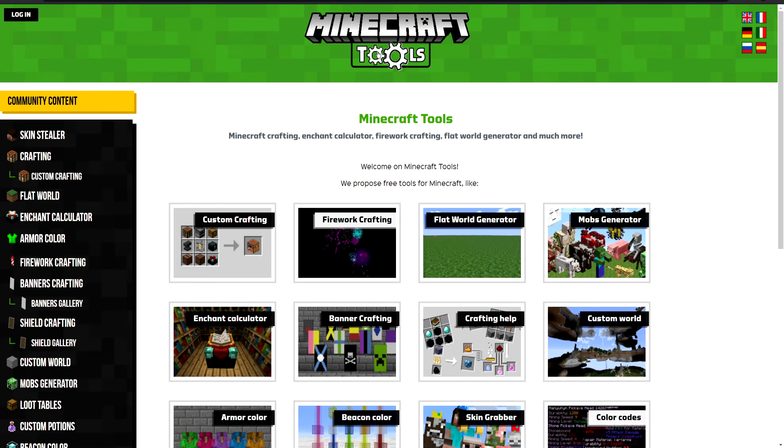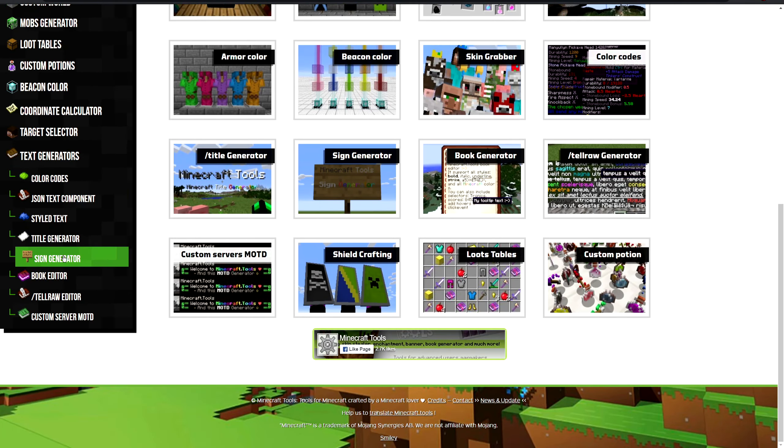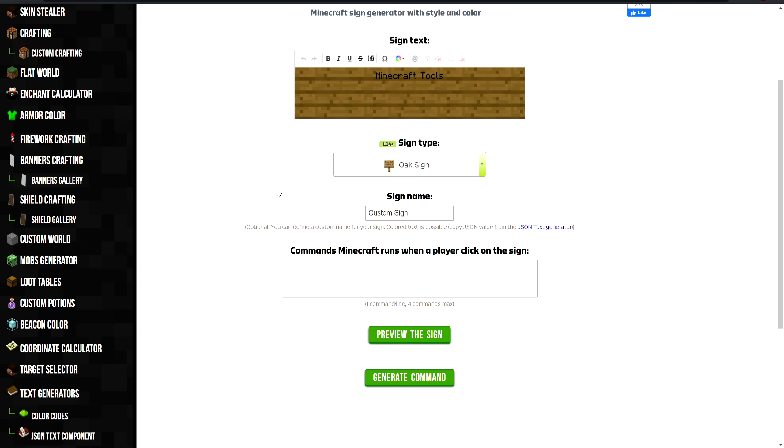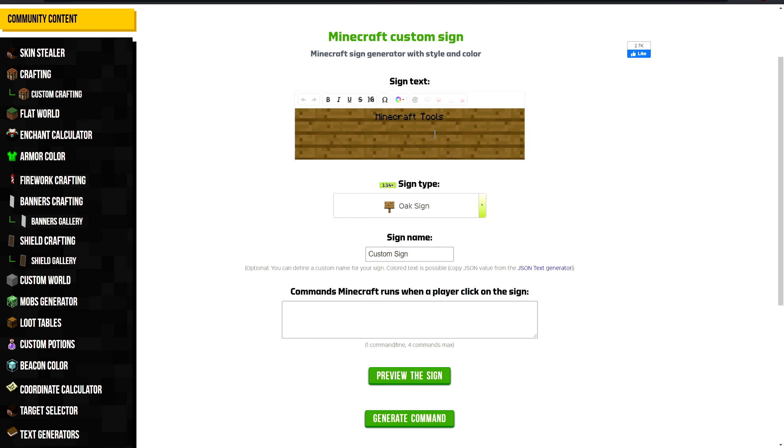Now what you want to do is go to the link in the description and I should have the link for this down there. Or you can go to minecraft.tools and it will take you right here — scroll all the way down, click on sign generator, and this is the tool we're gonna be using to make the clickable signs. I'm gonna explain how to use it right now, and also give you the command that you're gonna need in order to make this work.